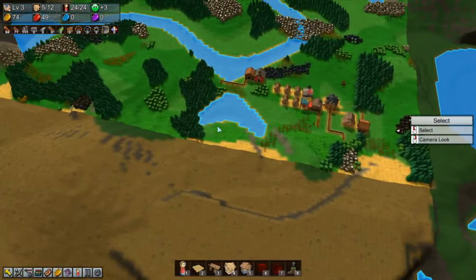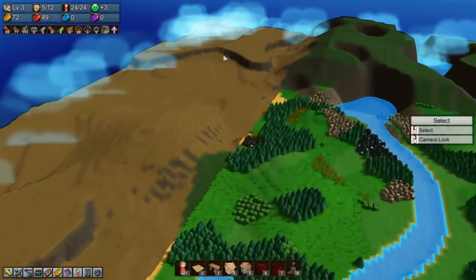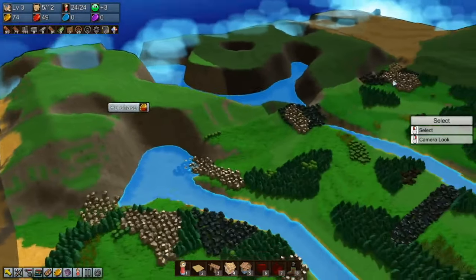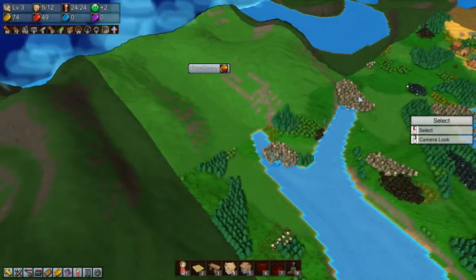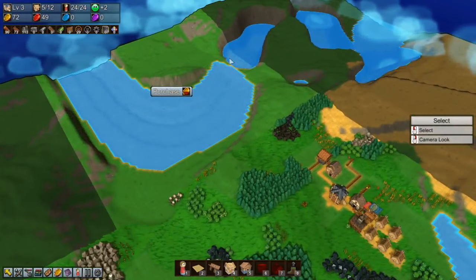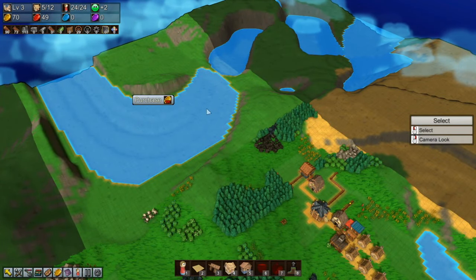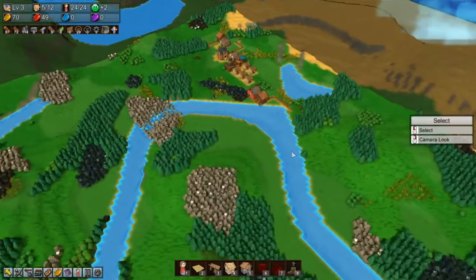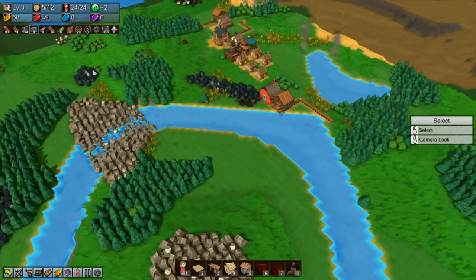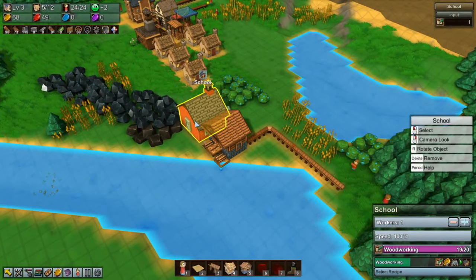Let's have a quick look around - some desert-y areas, some mountain-y areas, another desert, some hills, more mountains, and I don't know what that's supposed to be. Some lakes as well, just having a look around. Still quite a ways off being able to afford any of that, but we know it's there.